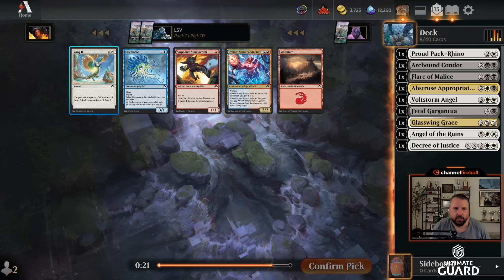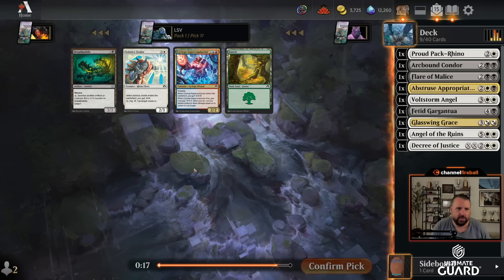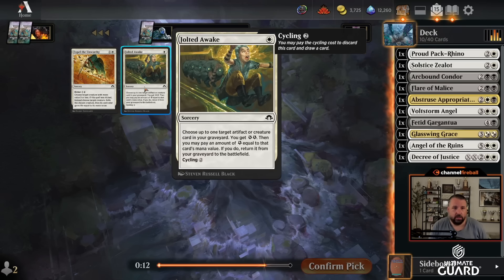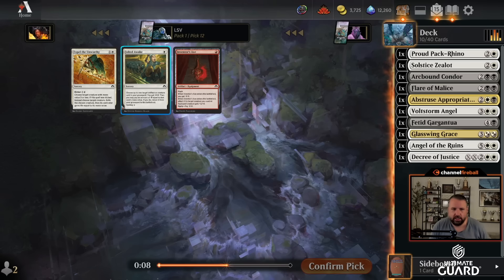I'll take Wing It because I don't see myself playing the other stuff. Solstice Zealot alongside Angel of the Ruins — or Volt Storm Angel — for a little bit more energy. I'll take that. I really don't see a reason to move out of black-white. Can artifact or creature back and then you have to pay energy equal to its cost — they spot you two — or just Expel. I should just take Expel; nice removal spell.